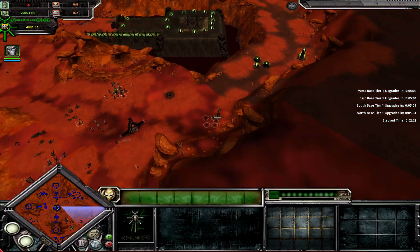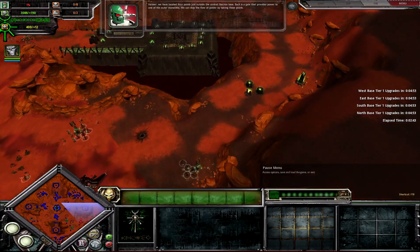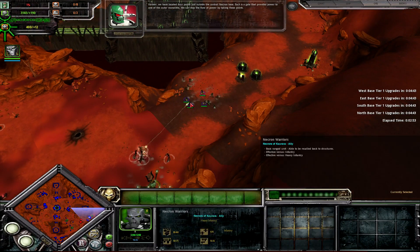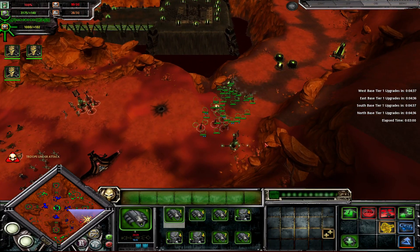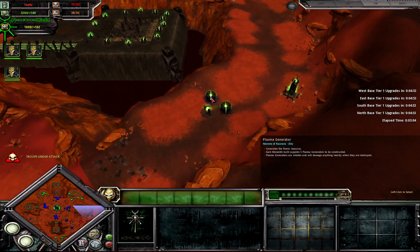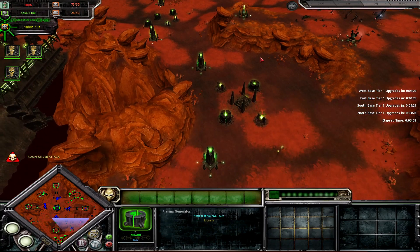The idea is you get rid of the initial wave, then move over here and take out this generator. The wave will spawn over here. They will spawn over here, so you want to take out this place, and then take out this place and this place.